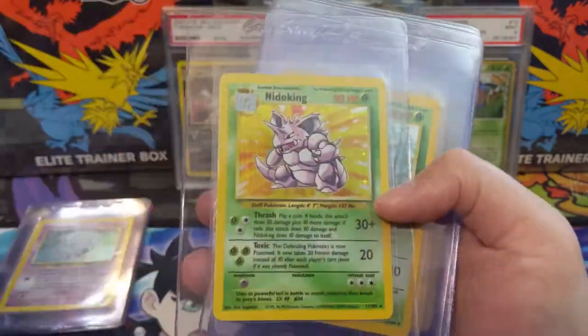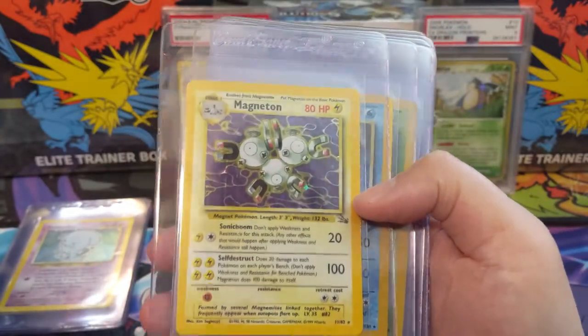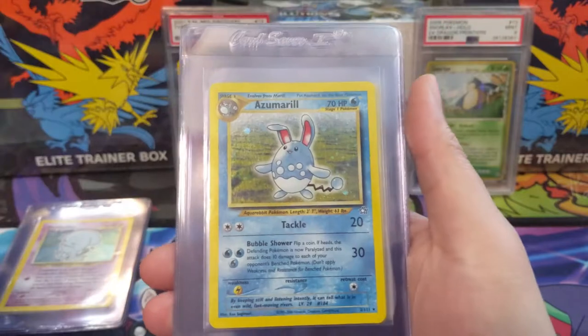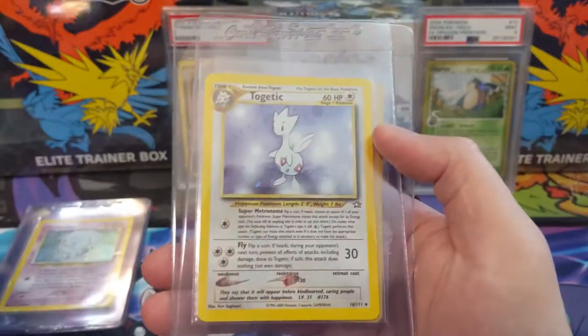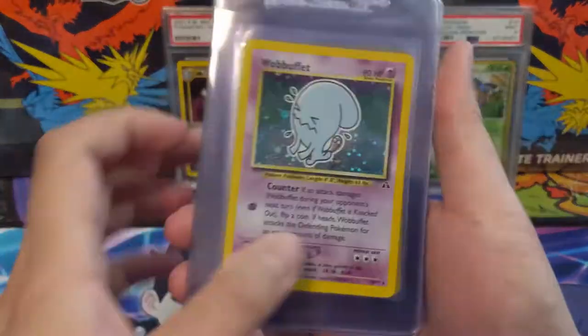I believe some of these might be pack fresh as well — I can't remember. We've got Raichu, Nidoking, Victreebel, Magneton, Base Set 2 Gyarados, Weezing, Azumarill, Bellossom, some Neo era stuff, Steelix, holo Togepi. Hit them on top.